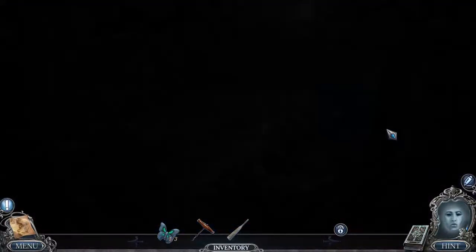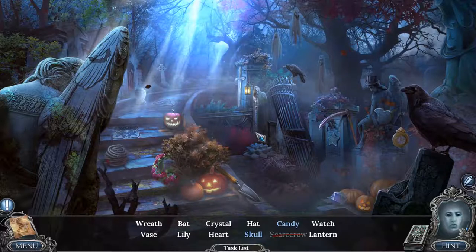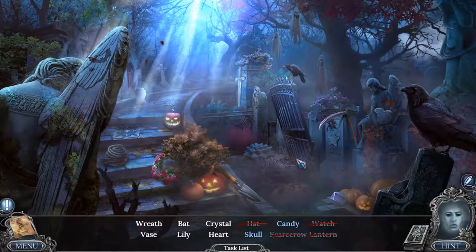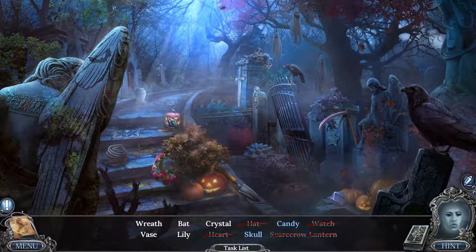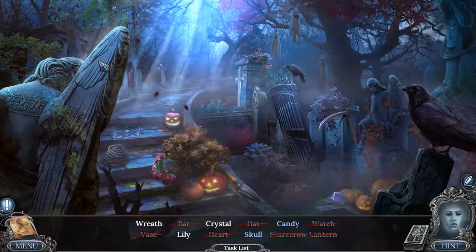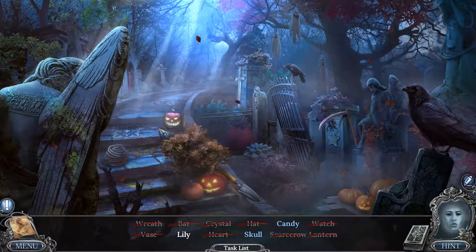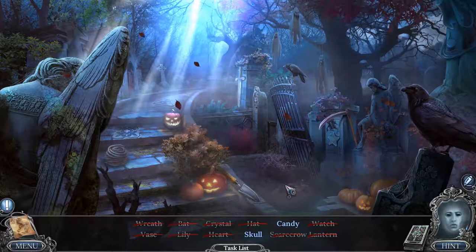Hell yeah, it's a hidden object puzzle! First off — is that a scarecrow? Please tell me that's a scarecrow. It is! Hat — right there. Sickle. Watch — yep. Lantern right there. Crystal heart — crystal heart. Is that a heart? That's a heart. Bat, lily, wreath. There's the bat — I was looking for one like it was cute and hanging upside down. Skull, candy, wreath, lily. What does a lily look like? A white flower. It could be an outline of a lily. That's a lily — oh, like a water lily!